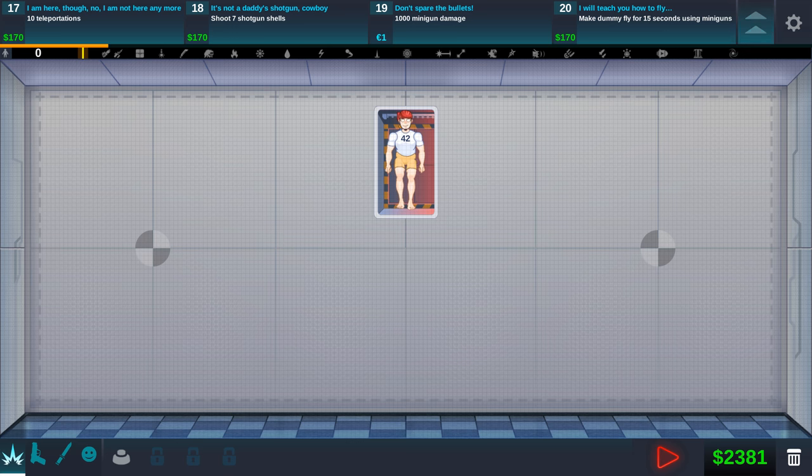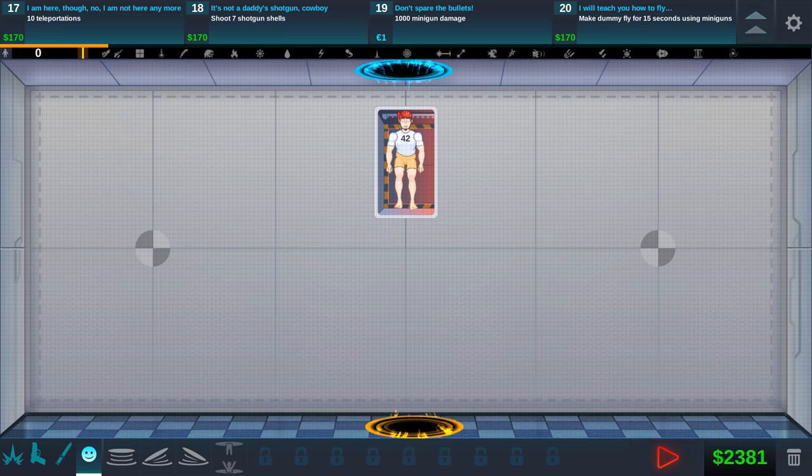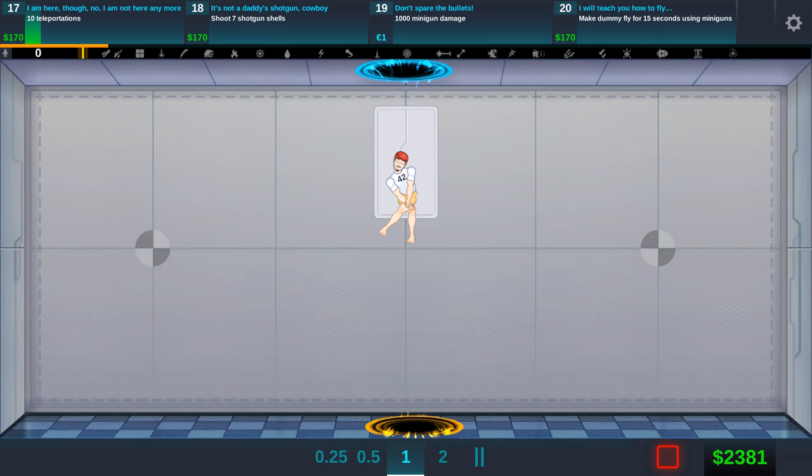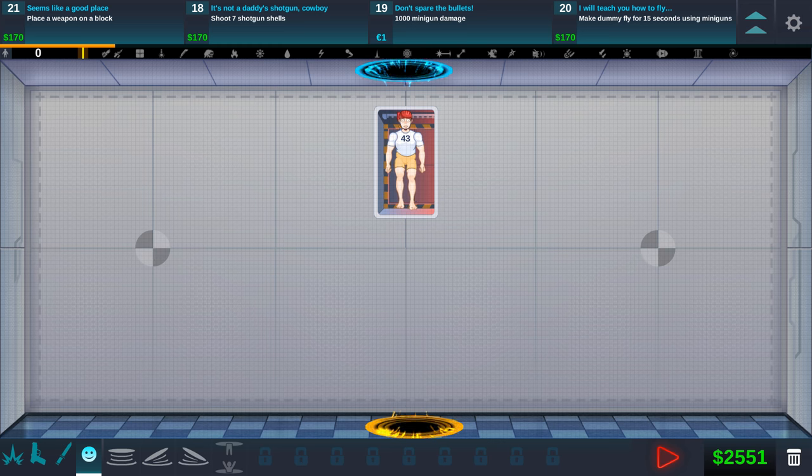10 teleportations — okay, we can do that. Now we have a teleporter and it's just like Portal, I'm thinking. So we put one here, we put one here, and we'll see if this works. Oh my God, he gets faster and faster every time! There we go — we got the 10 teleportations. Can this just keep going? It seems like it's endless, which is weird because nothing else has been endless in this game. You can actually speed up time, slow down time, pause time. This is a really good game.